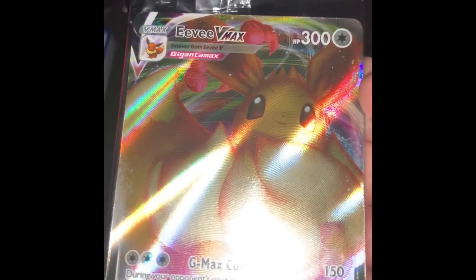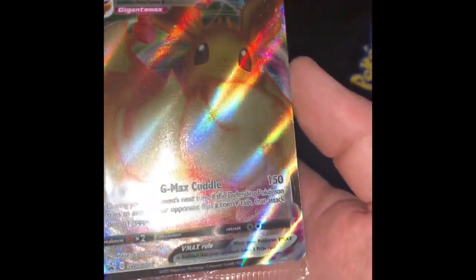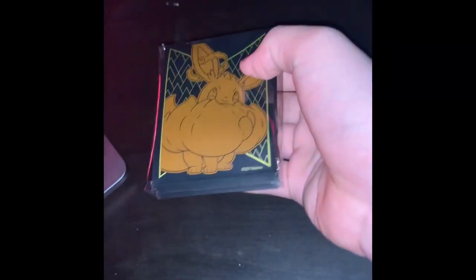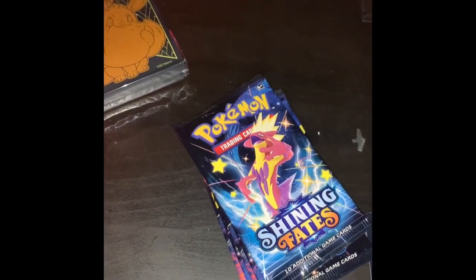We got some other packs to check out later. We got a few packets, card holder dividers, and a GMAX VMAX thing. We got some energy cards - we won't care about those for now. Right here we got sleeves - those are good - I'll keep those for when we get something good.